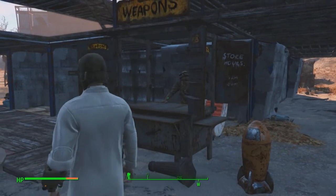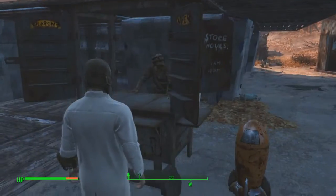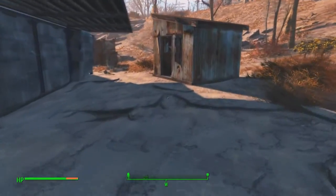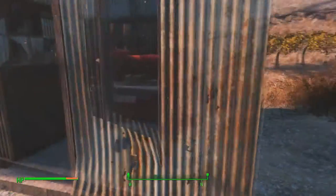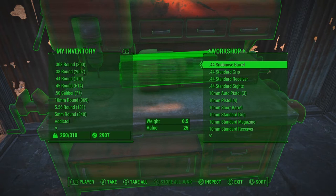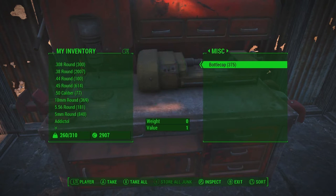As you can see here at my Weapons Emporium — talking to him won't give me the caps. What I have to do is go through any of my workstations, like this one here or the armor workstation, or any workstation that has a transfer option. Go to transfer, then go under the miscellaneous section, and you'll find the caps you get from the stores.